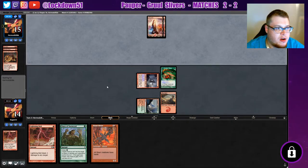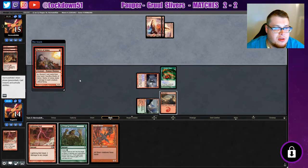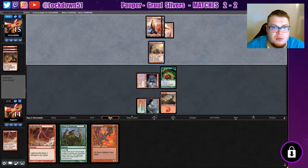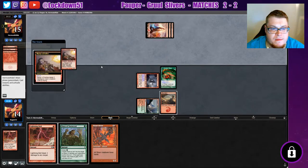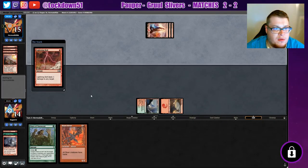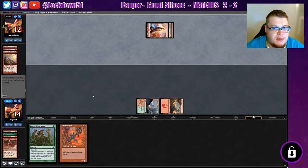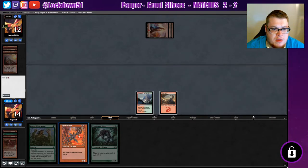Pretty even so far but they can pull ahead of us quickly — they still got five cards in hand. 'Sacrifice steals each creature without' — well yeah, we're just gonna be done here aren't we. Curse of the Pierced Heart entering the revealed zone — okay so that's coming. Let's get ahead of you. We'll put down Heart Sliver.